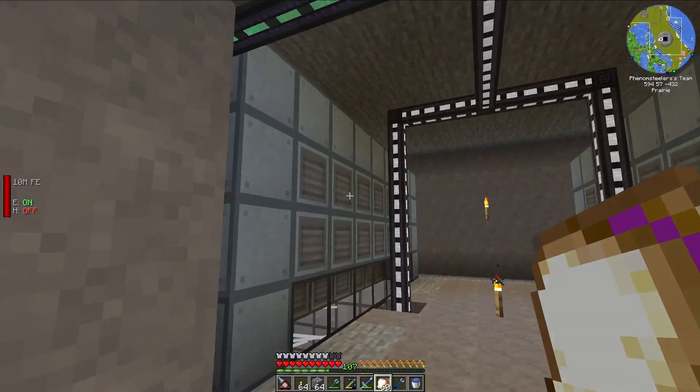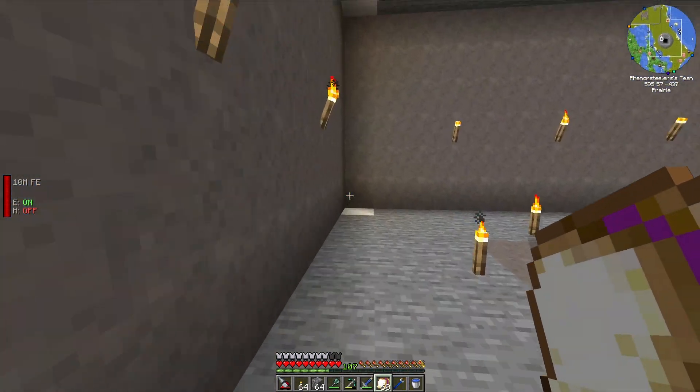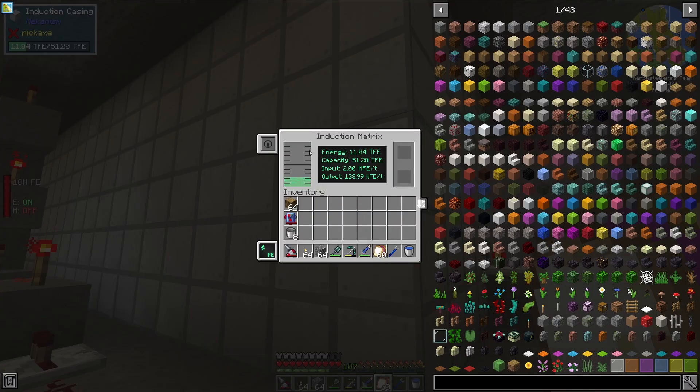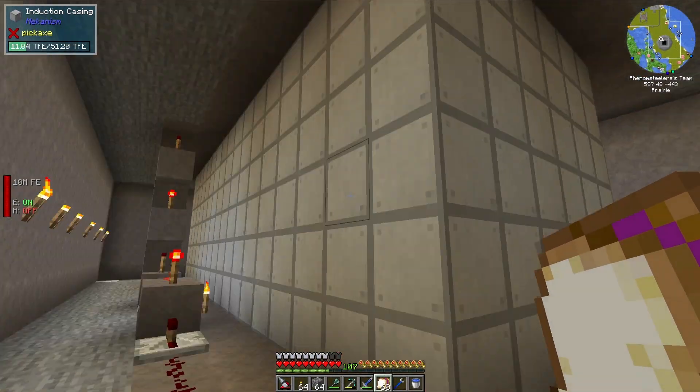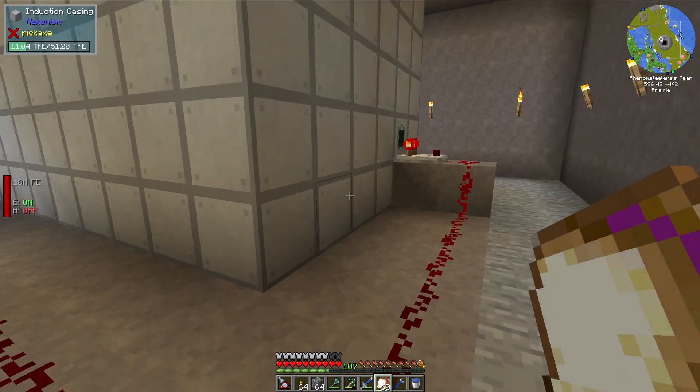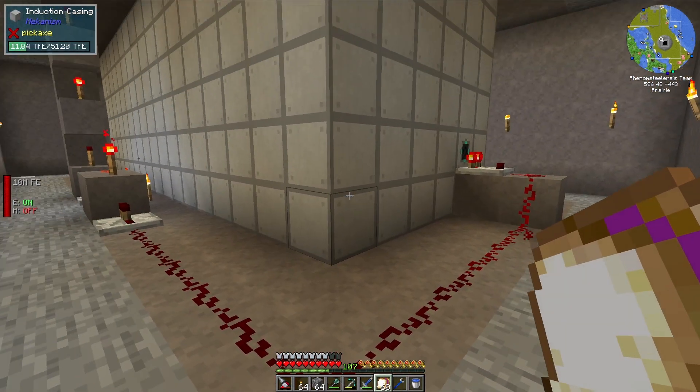Let's take a look at where the energy actually goes. We need to go down for that — it actually goes into this large induction matrix, which can hold a lot of power here. I'm not even going to attempt to say how much power, but it would take me weeks to fill up this induction matrix with energy, and it would take me even longer to actually use that energy.